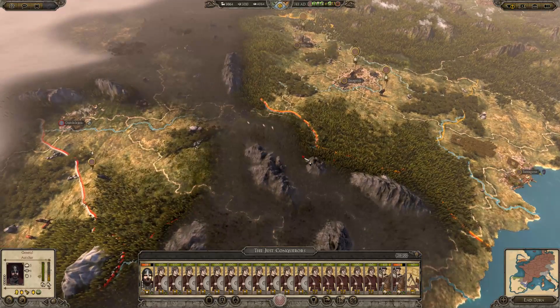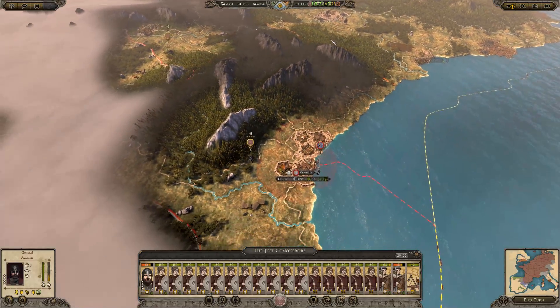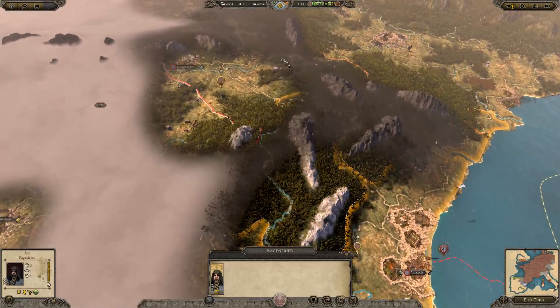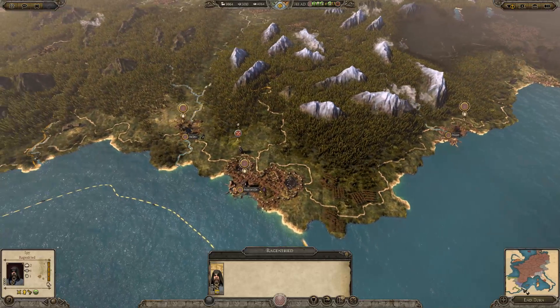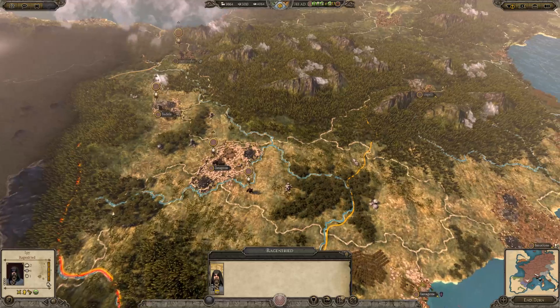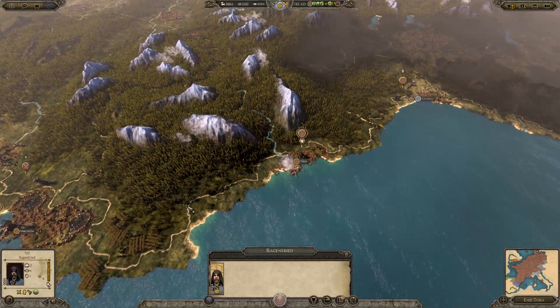I was able to pick them apart at my leisure, destroyed their entire army. Now they're trying to rebuild. They accepted a pretty moderate peace treaty, which gives me time to take out more settlements and consolidate them before I have to deal with the Caliphate again.